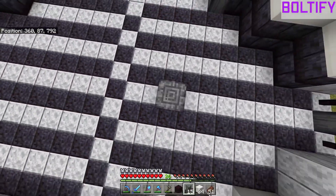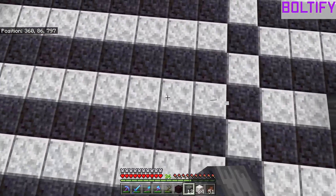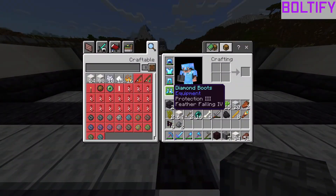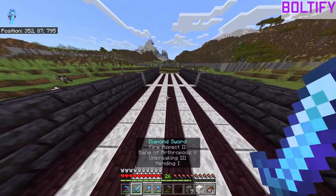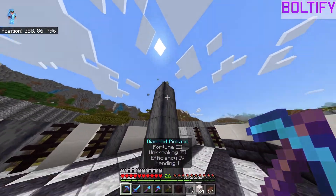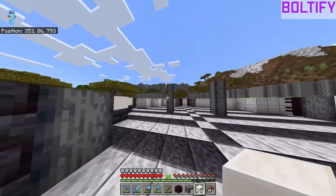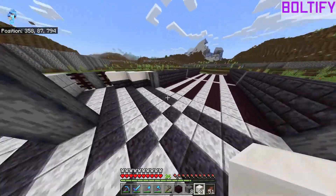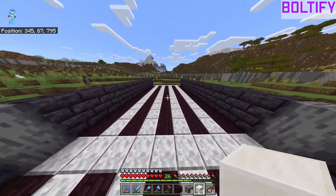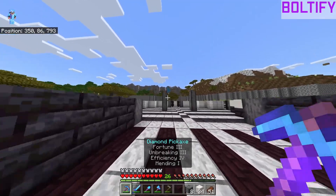I also have to take some basalt pillars two blocks out. I did get feather falling four on my boots, so it's insane — I can fall from pretty high up and not take any fall damage, which is really good. These are gonna go all the way up into a support beam that goes across the top next to the dome, just because it does make this whole thing look a lot better.